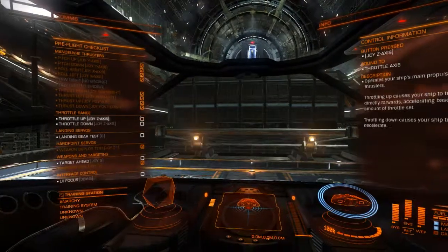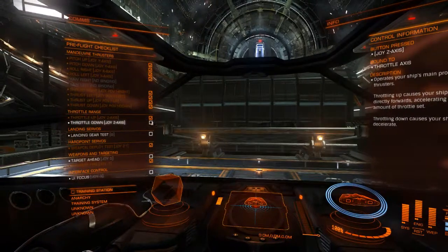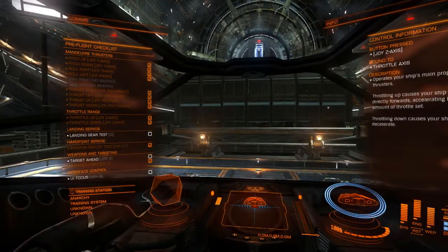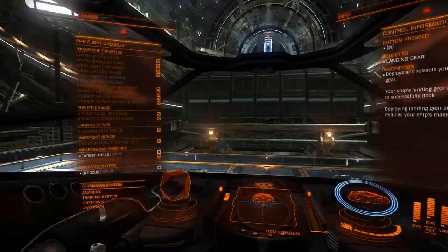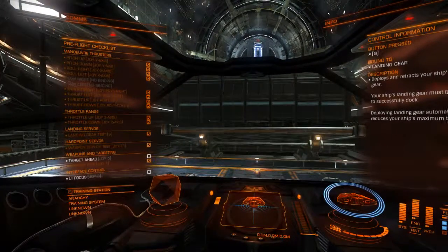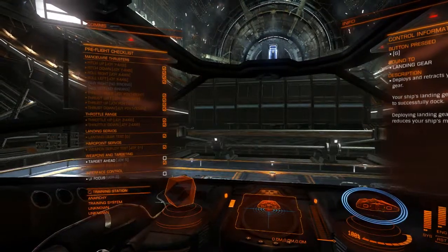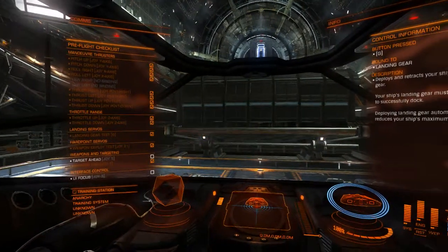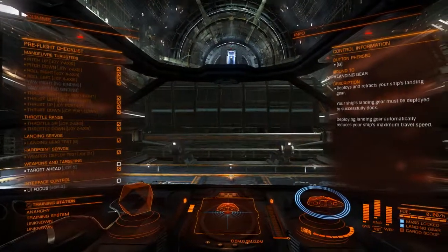Throttle range — okay, pitch with that all up. Throttle down, landing gear test, you have to change that. In the settings, I've been able to change my settings but they don't seem to save every time I restart Elite Dangerous — I don't know why.